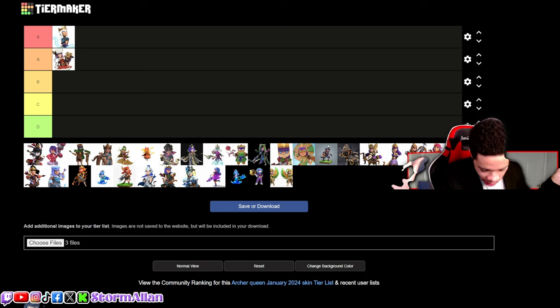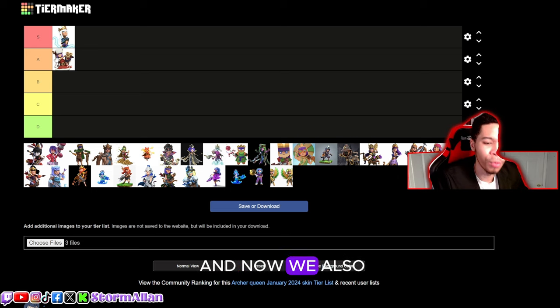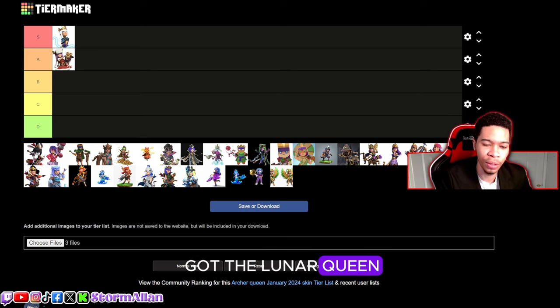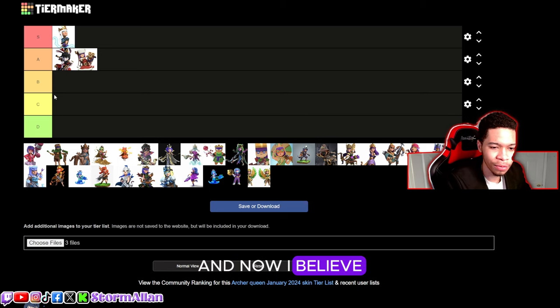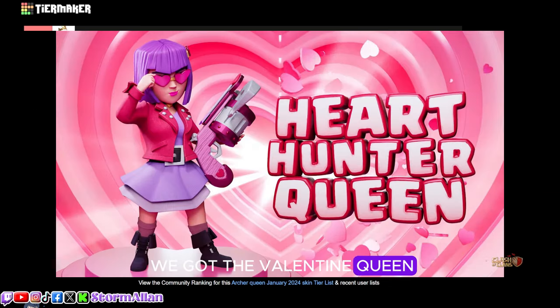We also got the Lunar Queen — the bunny. It's kind of cool, gives me that Zootopia vibe. I'd put it above the Jolly Queen, so it's gonna be A tier for me. And now we've got the Valentine Queen — solid D tier. That is not a skin I would ever use.